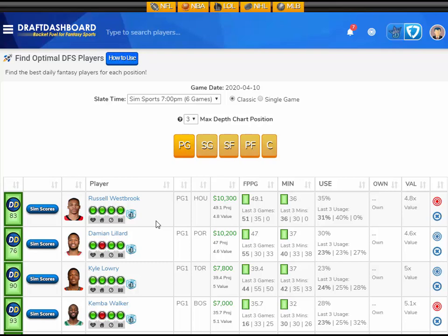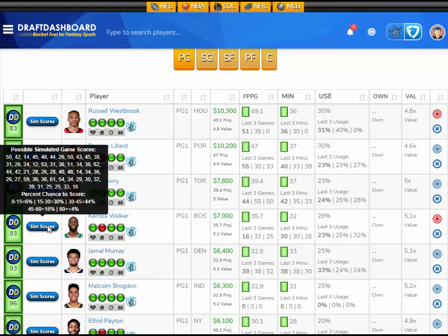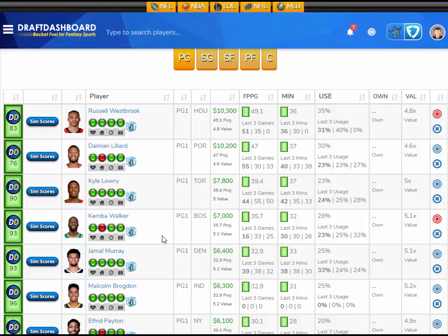Another point guard that I like is Kemba Walker, projected at 35.7 fantasy points — that's 5.1 times value at a $7,000 FanDuel salary. Looking at his sim scores: a 6% chance to score 15 or less, a 30% chance for 15–30, a 44% chance for 30–45, a 16% chance for 45–60, and a 4% chance to score 60-plus fantasy points. I like Kemba Walker here at $7,000 FanDuel salary.